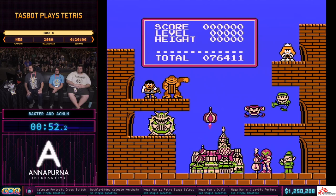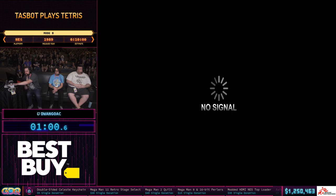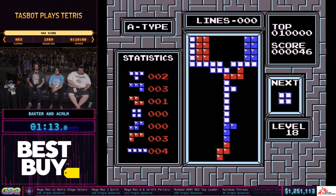So the next one we're going to do is fastest to the highest score that can display, which is 9,999,999. We're going to turn that off, and here we go. I love that fast start, super fast menuing.